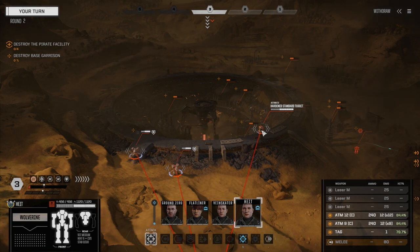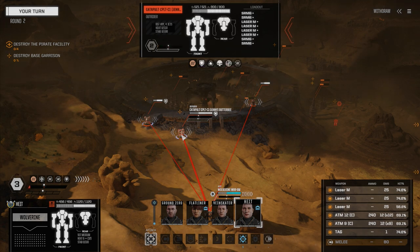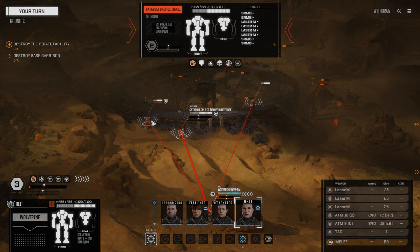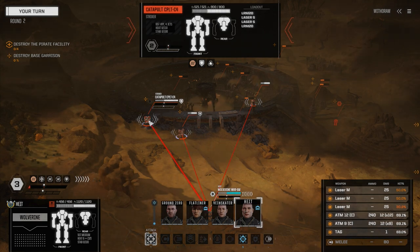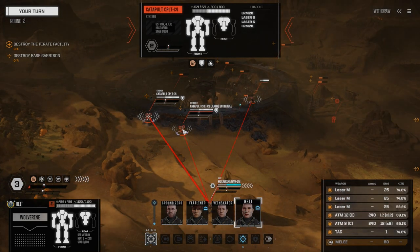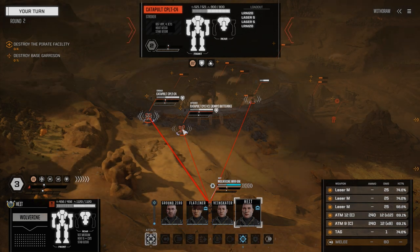Let's have a look at this assault turret — hardened turret — 233 armor, medium lasers, and a large laser. Not that afraid. Catapult — oh, a Butterbee. This one we should probably worry about a little bit. And a second Catapult C4 with two LRM-20s. So we can max out some catapult parts if we get lucky. Our ATMs are looking pretty good. This guy hasn't moved yet and he's fortified.